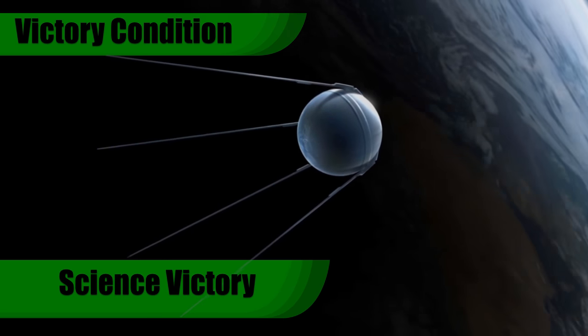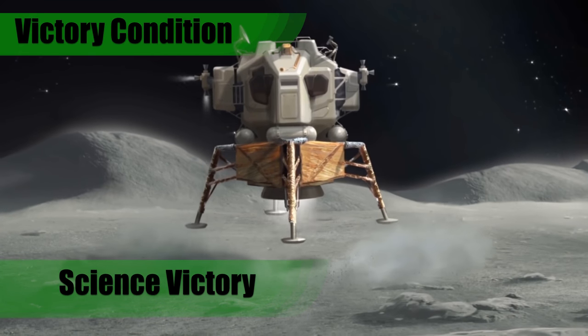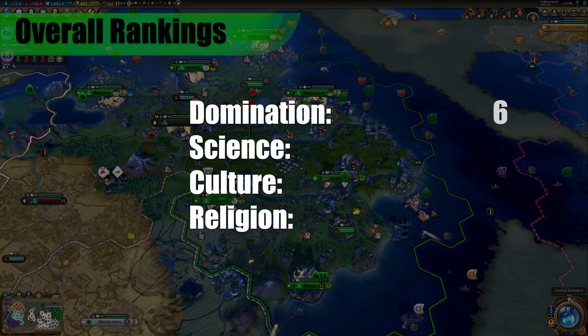The victory condition I would recommend for Australia is science — that's the primary one. The bonuses to production really make a late game science push the most logical choice. Where do they rank overall? For domination, I would give them a 6 — you want people to declare war on you more than declaring war on them, and in wars you do declare, you'll want to target liberating cities instead of conquering them. Still, you'll have a ton of production and can ultimately push for a conquest victory. For science, I would give them an 8 — they get a small science bonus from the appeal boost on campuses, but primarily their science victory is propelled by their very strong production bonuses.